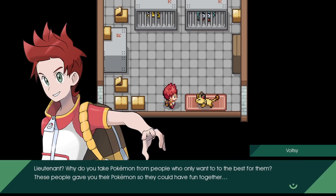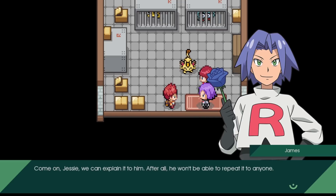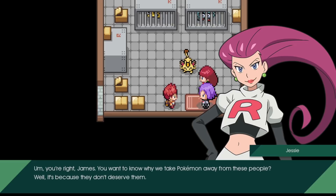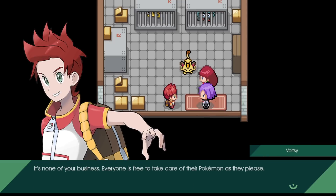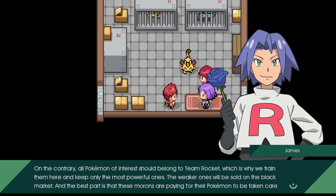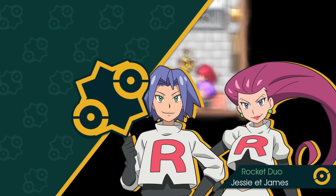Lieutenant, why do you take Pokemon from people who only want the best for them? Team Rocket reveals themselves - Jesse says these people don't deserve their Pokemon. Pokemon are made to fight and become stronger. They've been training Pokemon here, keeping only the most powerful ones - the weaker ones will be sold on the black market. And the best part is these people are paying for it. I won't let you! Just try to stop us.